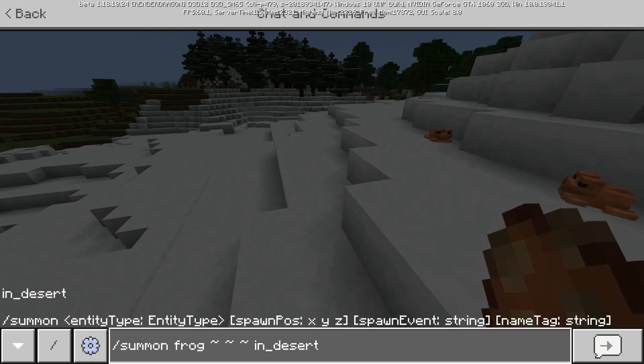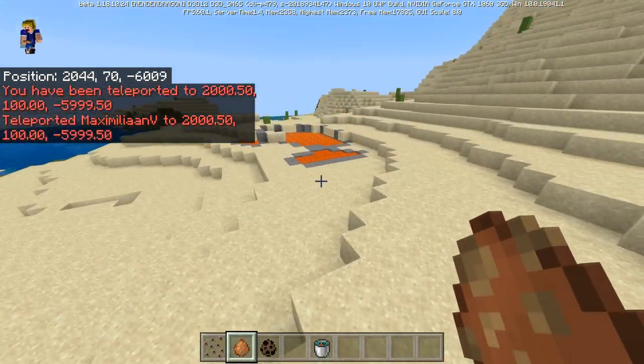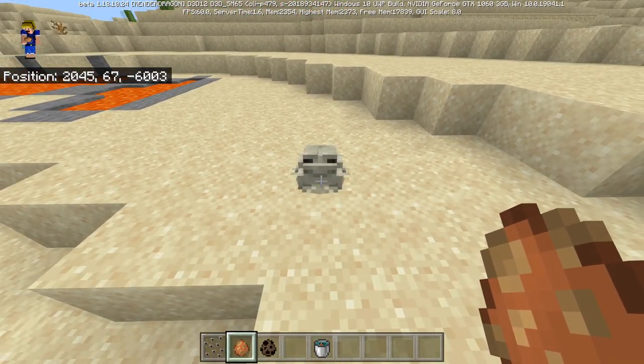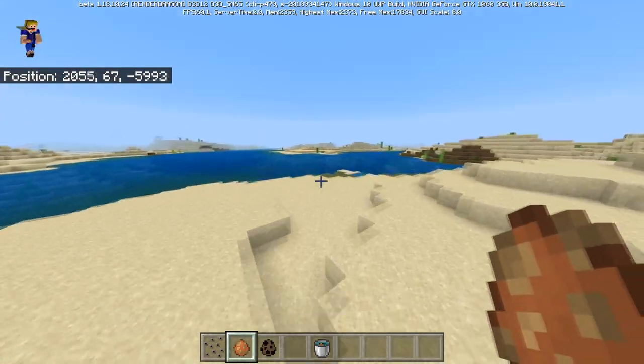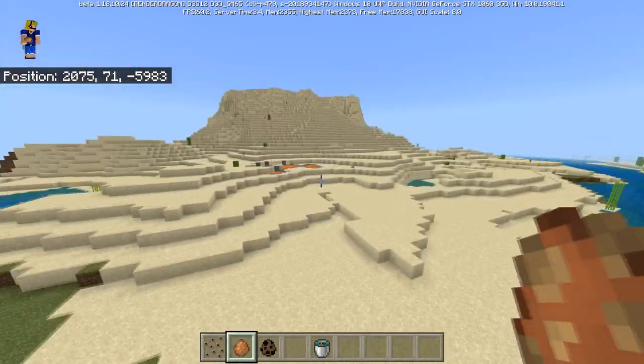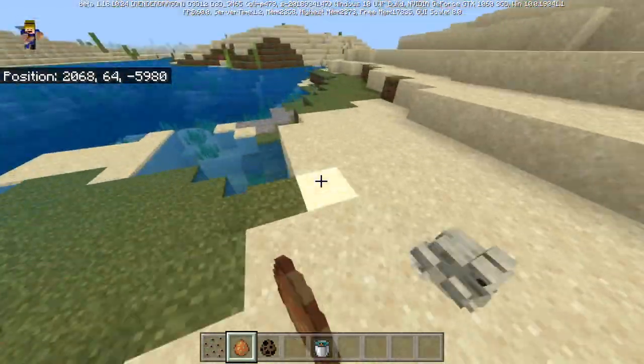There's also a third variant that spawns in the desert. The commands for biome detection don't seem to be working just yet, but once I found a desert and spawned one in, there it is — the white or grayish version of the frog. So those are the three variants: orange for normal biomes, green for snowy biomes, and white for desert biomes.